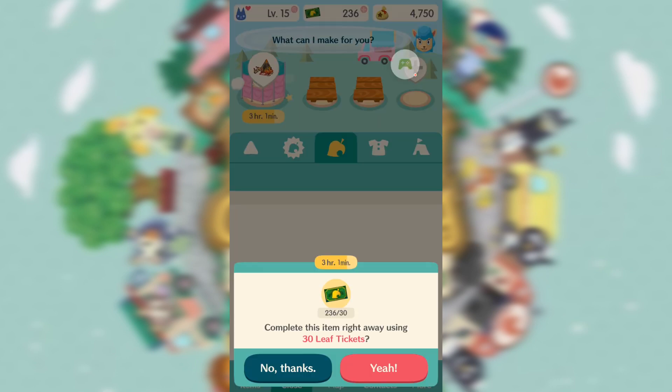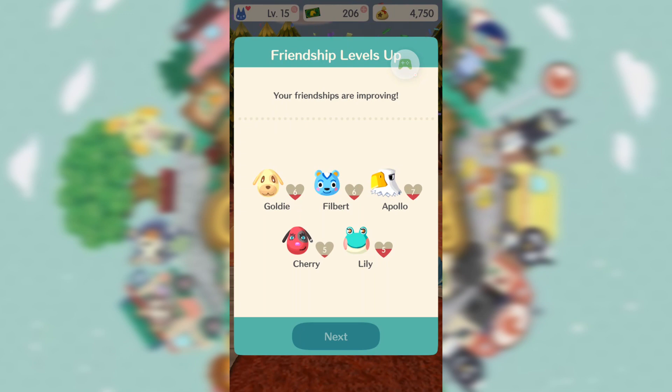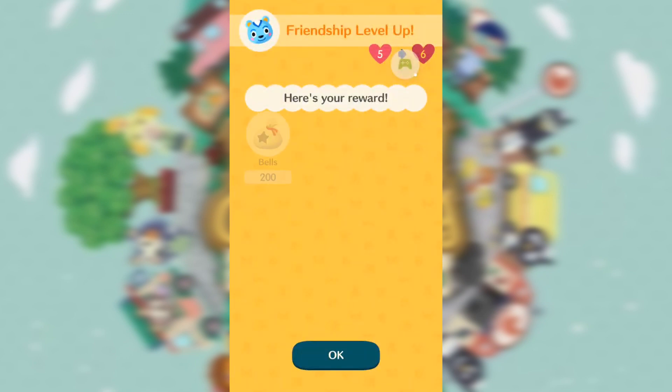Once you've filled up your campsite, start building amenities. Once the amenity's done building, have yourself a reveal party. With a full campsite, you should be getting a lot of experience from their levels. And there you go, this should boost you up quite a bit.